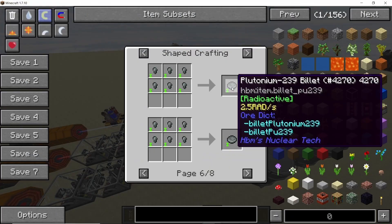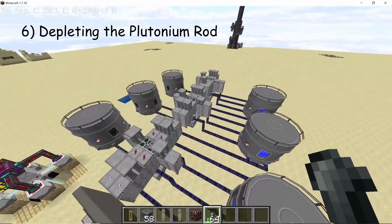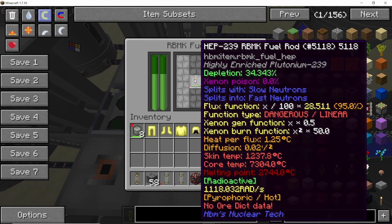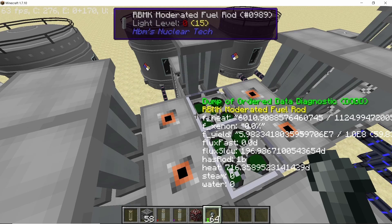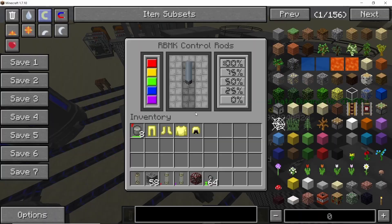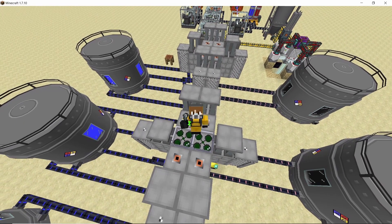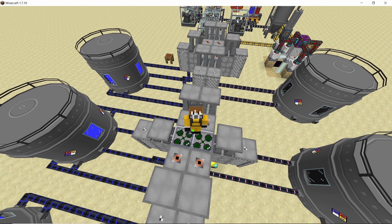The next step is to craft plutonium-239 billets and ultimately a high enriched plutonium-239 fuel rod. The process is the same — deplete this fuel rod in an RBMK reactor. The initial conditions can be: two control rods at 100% and one rod at 50% for the HEP side, and 100% control rods out on the MEP side. As you can see, I have the central control rod pulled out at 50%, but you can also start at 25%. It's a good choice to babysit your reactors when dealing with plutonium fuel rods, as they are pretty dangerous.